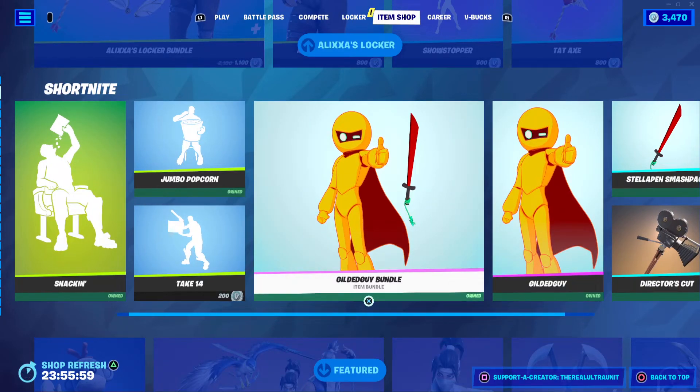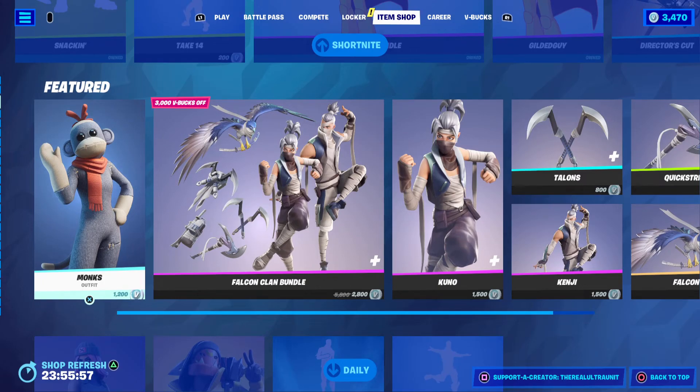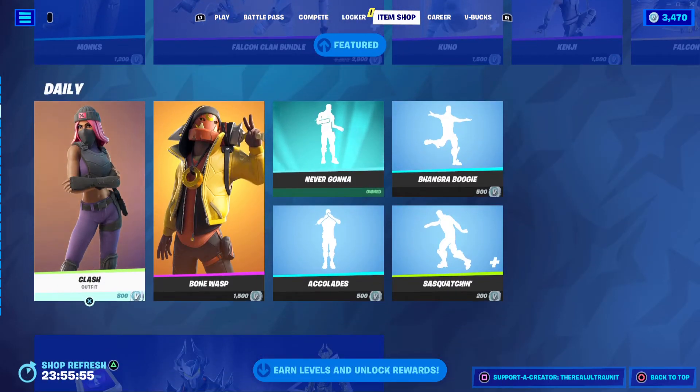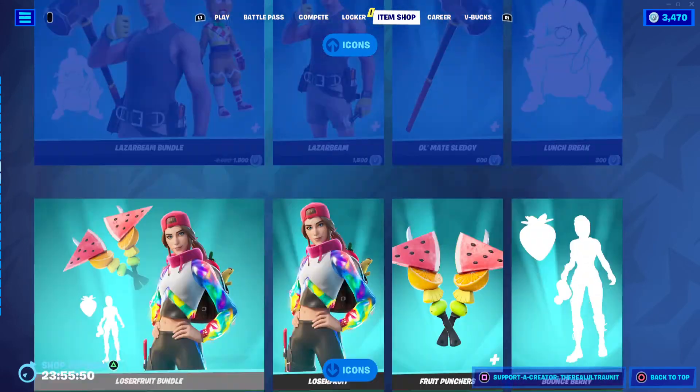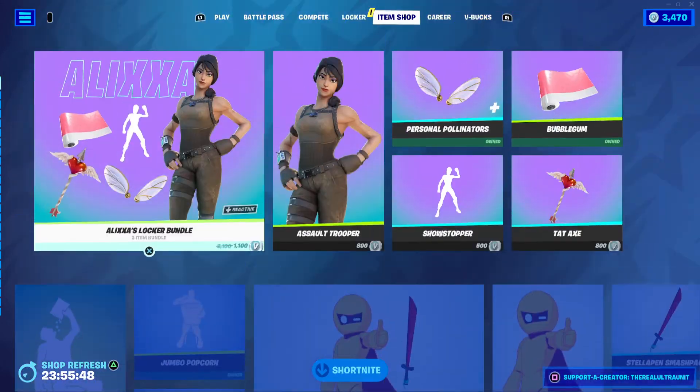Other things in the shop: the Gilded Bundle has returned, Monks has returned, the Falcon Clan Bundle has returned, and Clash and Bone Wasp are also here, as well as the other bundles and Icon Series skins that have been in the shop recently.